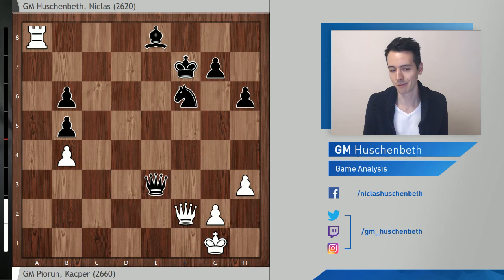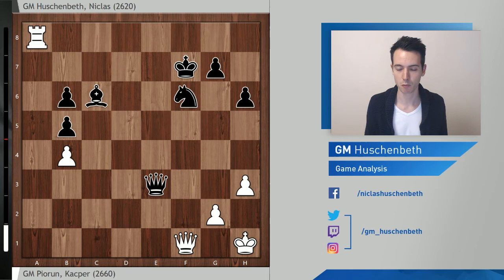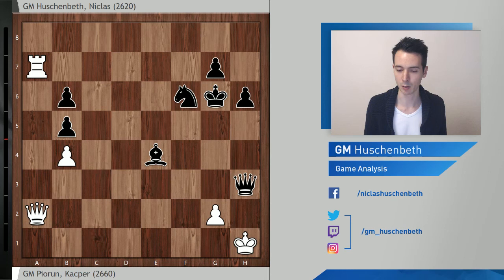My opponent gave the bishop for the f7 pawn, but it doesn't change anything — my king is safe, I have two pieces for the rook. Probably best would be queen f2, where trading or not trading queens is both winning for black. After king h1, bishop c6, rook a7 check, I play king g6. King g8 is also possible — I didn't want to allow queen f5, though bishop e4 controls all the important squares anyway.